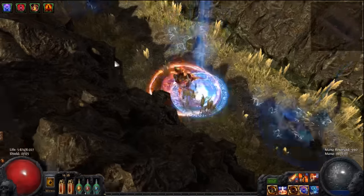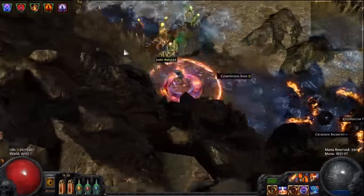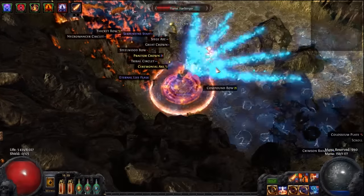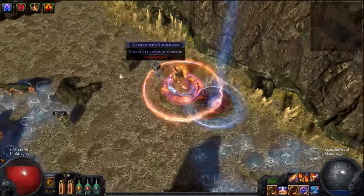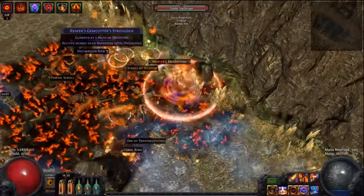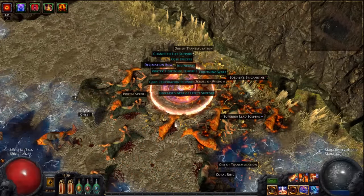Let's see if we can kill some enemies. I'm going to use both the Consuming Dark and the other one. As you can see — I just found my queued map, that's pretty awesome actually. The reason I'm taking damage when I'm standing in this lightning area is because it increases the damage I take from my Righteous Fire.